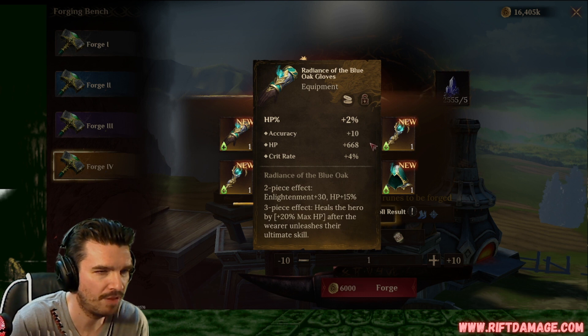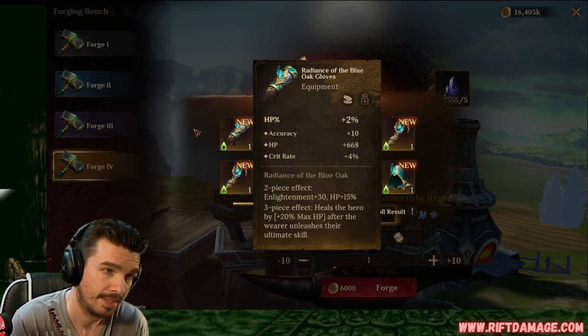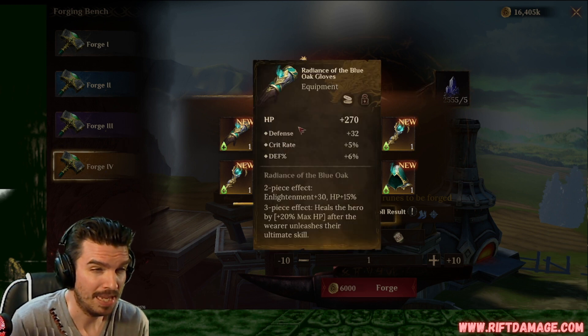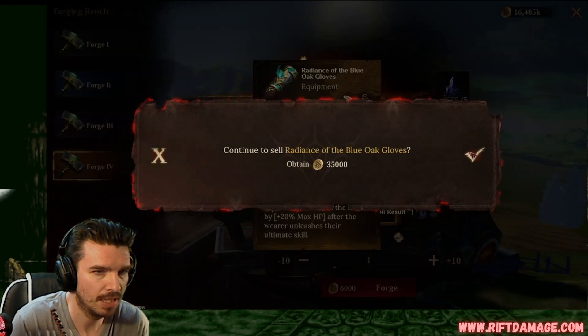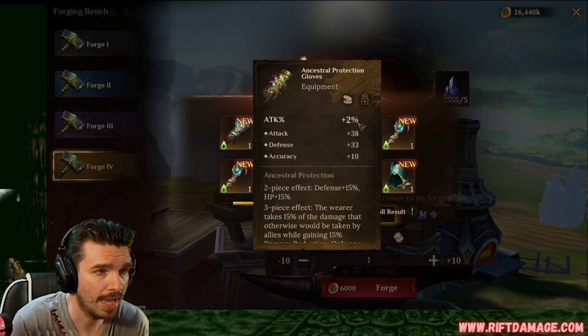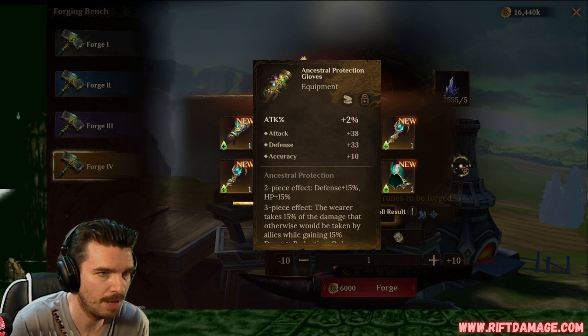HP percentage with flat HP, crit rate percentage and accuracy. We'll keep it in case we need it. HP, flat HP gloves, garbage. Attack gloves. There we go. With flat attack, flat defense, and accuracy in there. Hopefully it just rolls something like crit rate at the bottom.